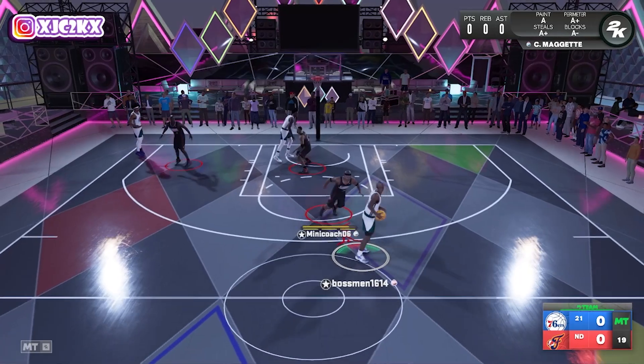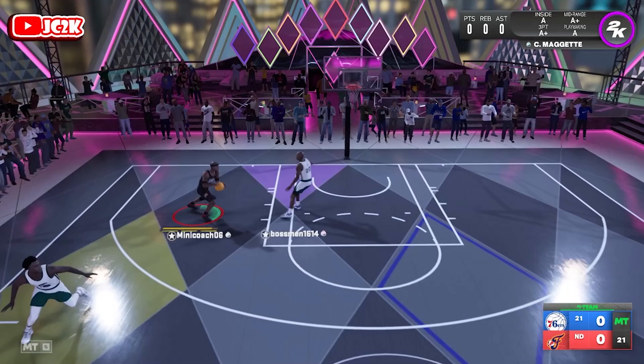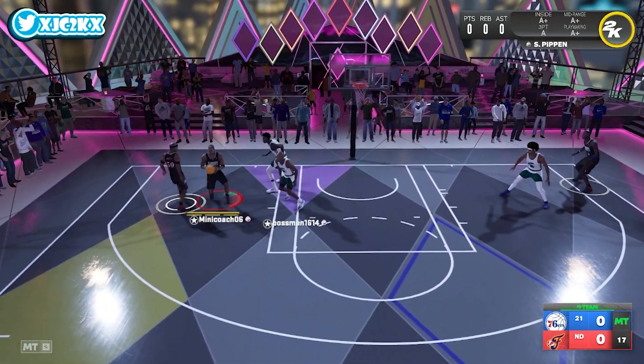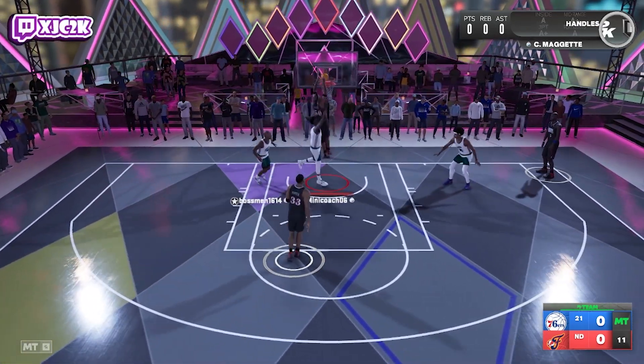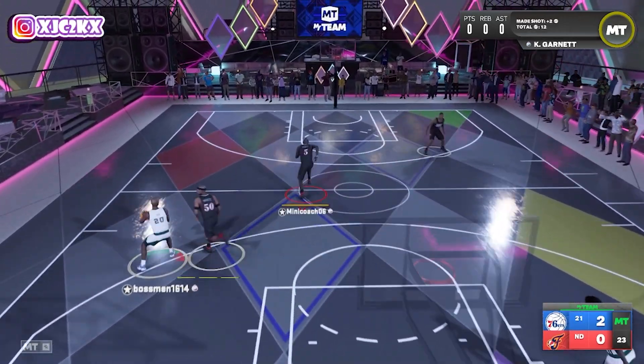Our opponent has Gary Payton, I think that's Jared Allen, and I can't even tell who the third guy is — but good start to the game. Kitting it out to Corey Maggette immediately. He's not really a true number one ball handler, so I'm not sure I should be using him in this role, but it works. We get to the rim on the first possession — 90 driving dunk, he's able to throw it down. Very solid start.